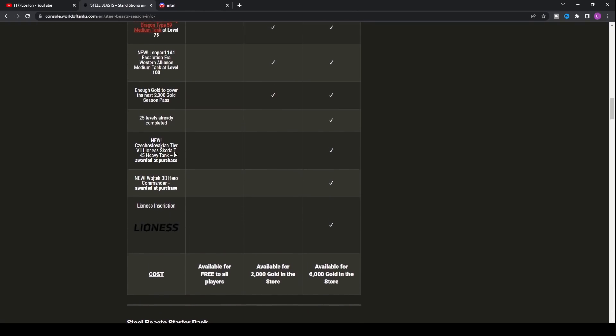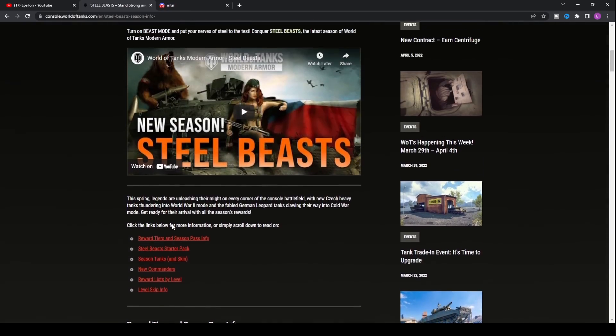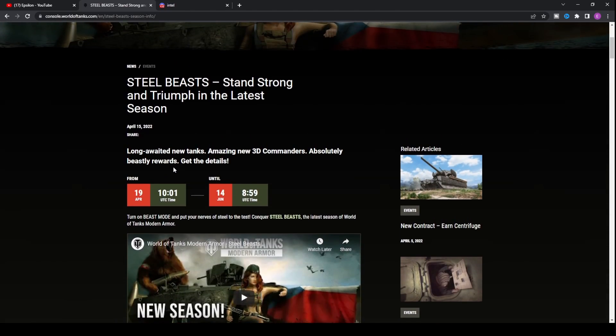Hopefully that gave you a good rundown of the new season. We haven't got much information on the Czechoslovakian heavy tank tech tree yet, but that will be coming in the next couple of weeks. The video on screen links to a World of Tanks PC video looking at the Skoda T56, which will hopefully be coming to console. Check out the playlists on the right for gameplay and tank reviews to help you improve. Have a fantastic rest of your day and a great Easter weekend — thank you very much for watching!